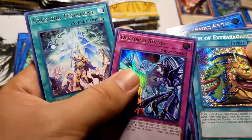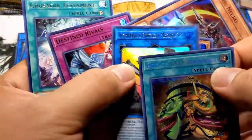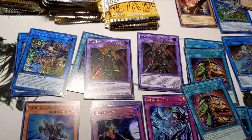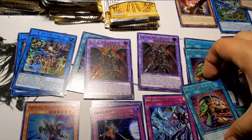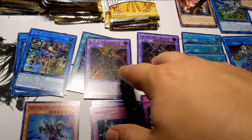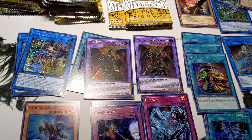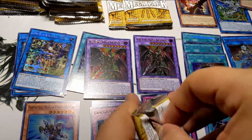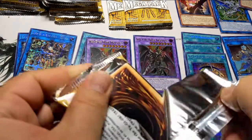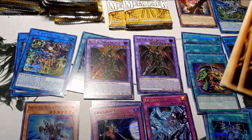Another Infinitrack Megaclops, Destined Rivals, and a Crusadia's Testament — that's a bingo banger right there! The rest I'll put to the rares. We got three Pot of Extravagances already. Now we need more Red-Eyes, IP Masquerena, and of course Borrelsword Savage. If we get those two cards, I think we've pulled all of the money cards.